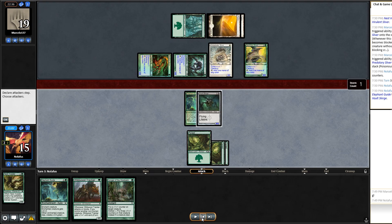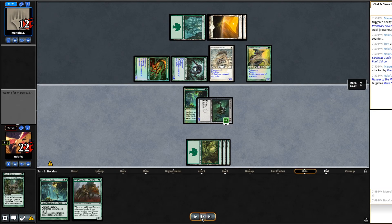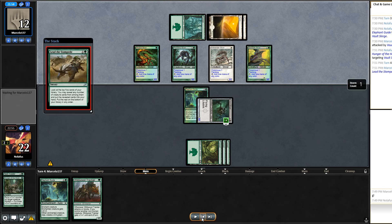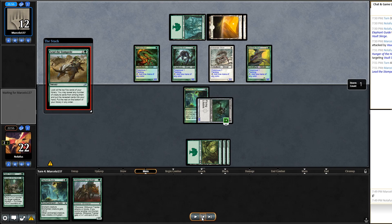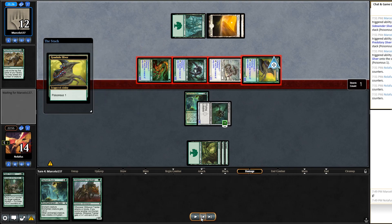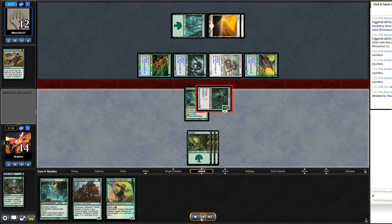I sac the token to cast Elephant Guide on Vault Skirge, triggering Hunger of the Howlpack, and swing in for seven damage. My main fear is a second poison Sliver. They cast Lead the Stampede and hit five Slivers — two Sidewinders, Gemhide, and two Muscle Slivers — but no poison Sliver. They swing in and I go up to six poison counters. It's a race now; I just have to hope they don't draw that poison Sliver.